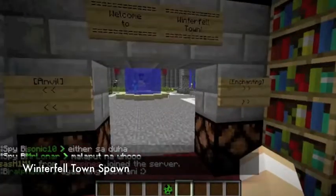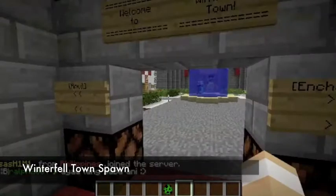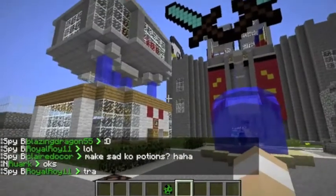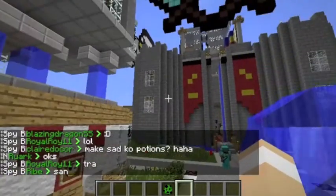Welcome to Winterfell — town anvil, enchanting, etc. This is the outside of the town spawn, pretty neat. And if you're excited to find out what that big building is, you'll have to delay that excitement a bit...